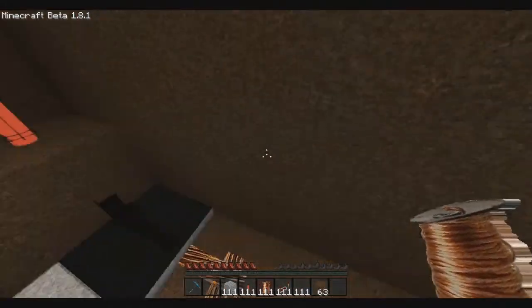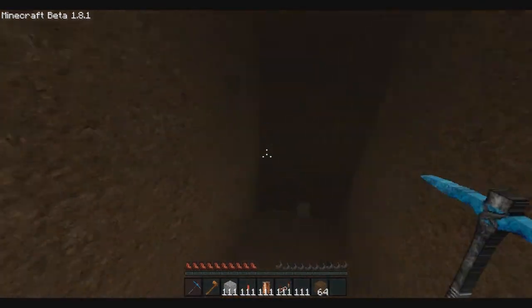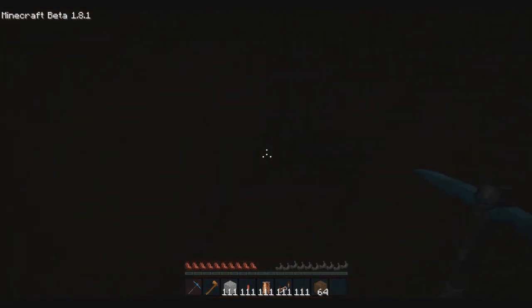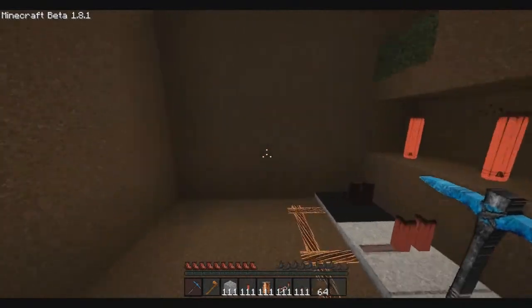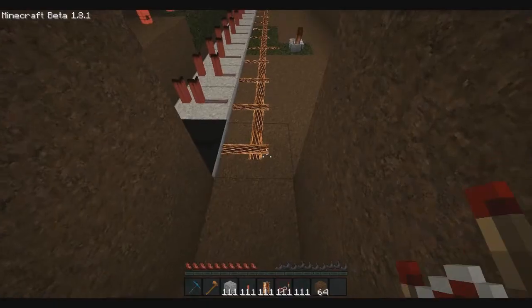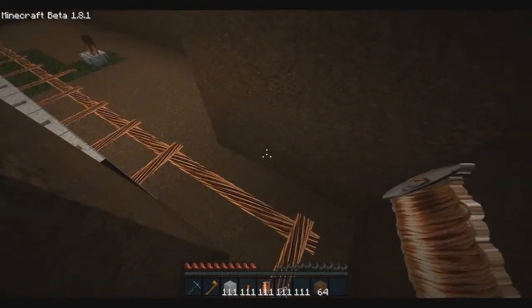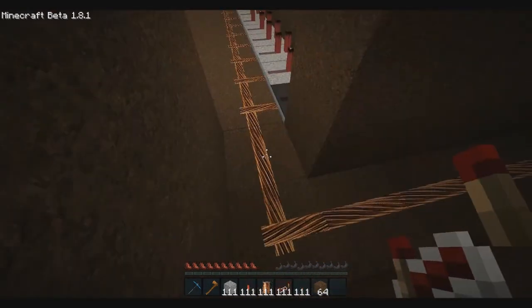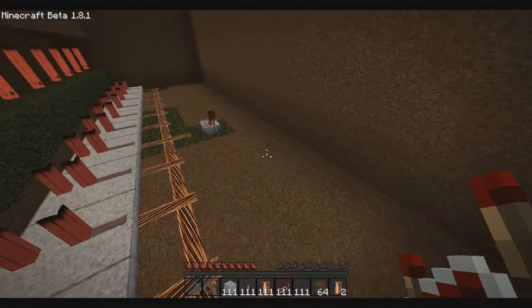Alright guys, you're basically done now. We just have to hook it up to a switch — so one, two, one, two. I'm going to fly to the other side real quick. I did it right here: one, two, one, two — perfect. Just going to get some redstone and place it here to connect it, and I'm going to get repeaters and put them here on all of them just so it can have the full length. Also delete this switch.